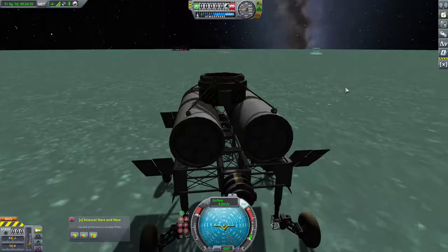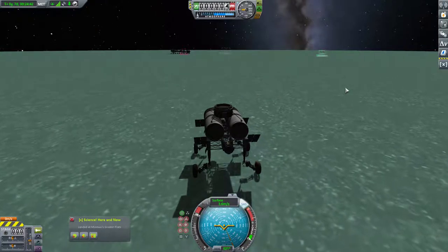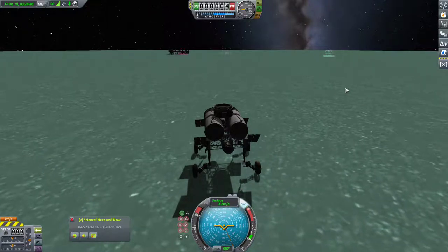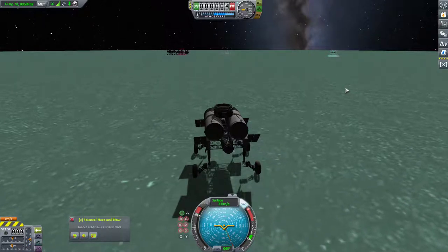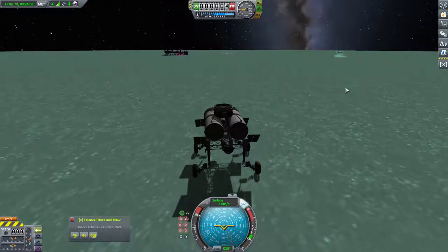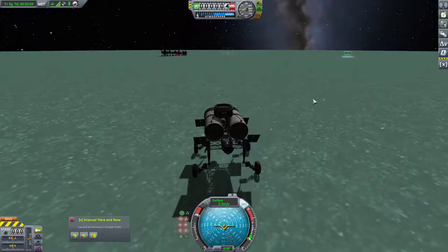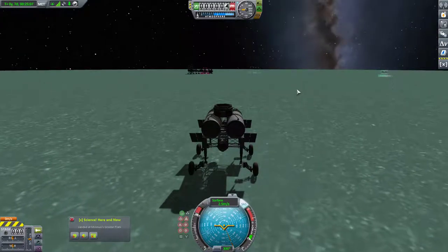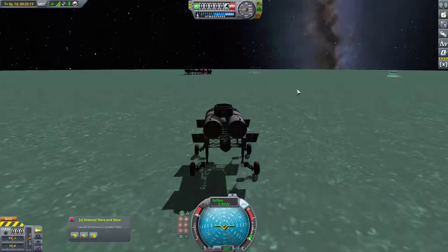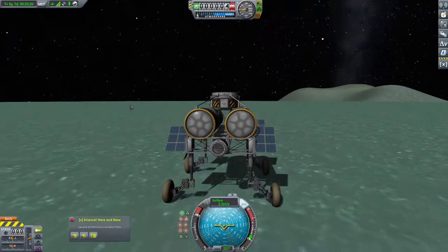We're down to 4 meters per second, then 3 and a half, then 3. Under no circumstances am I going to physics warp this — that is an awful idea. We're down to half speed right now and our distance is about 200 meters. We're backing in because we did that fancy little flip maneuver that was entirely intentional. We managed to not destroy a single solar panel, which is impressive actually.